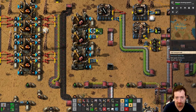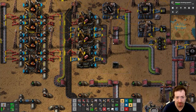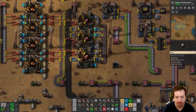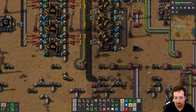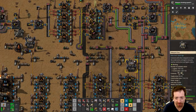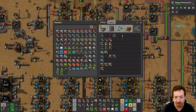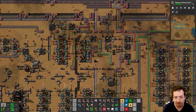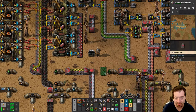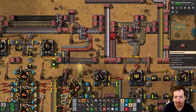I'm going to make it so I can insert and outsert regularly. Connect up these bad boys and that should be it. Oh, we didn't hook up the water. There we go. I kind of ended up with a fluid bus right here on accident - I didn't really intend for that but it seems great. Now we're combining explosives with steel and plastic.